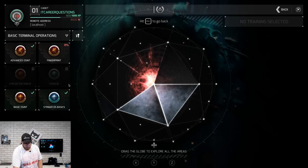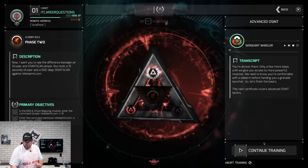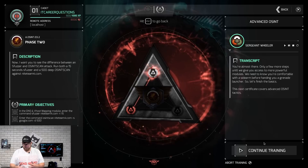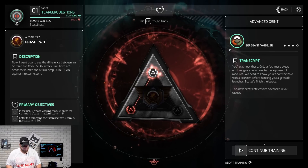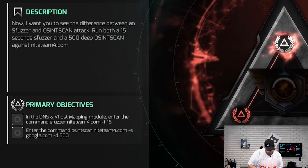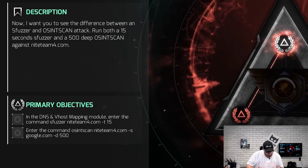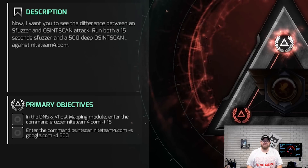Let's talk about how their training is done. We're gonna go under their Academy and then go to their Advanced OSINT. I've done Phase 1 already, so we're gonna access the certification and check out what Phase 2 has to offer. You can see here we have a nice description, primary objectives, and a transcript of what they're telling us to do. Under the primary objectives it's telling us to enter the command: sfuzzer 19.4.com/T15, and then enter the command: OSINT scan 19.4.com -s google.com -D 500.